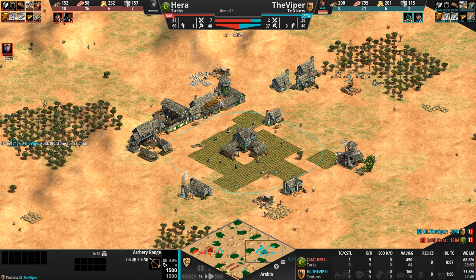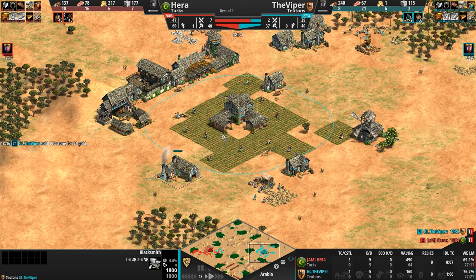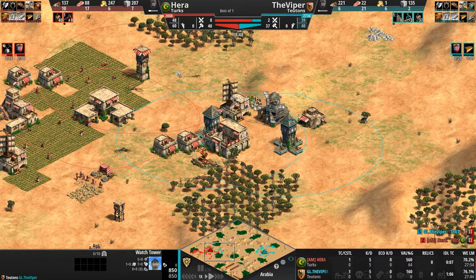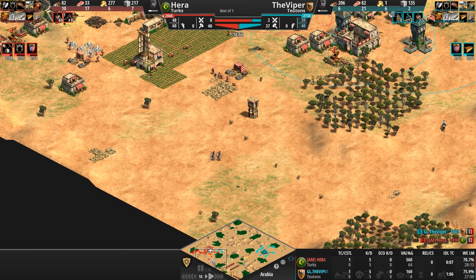The Viper's got the market, the archery range, the stable, and the blacksmith — literally every single potential building he could have in Feudal Age already up and running. Both players are heading up to Castle, and despite the presence of two and a third tower, Hera is actually 20 seconds ahead in going up.